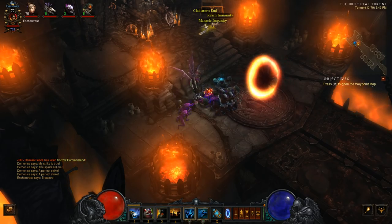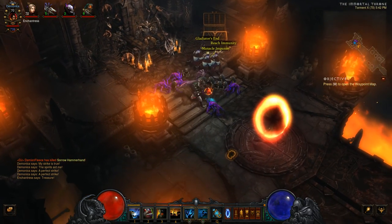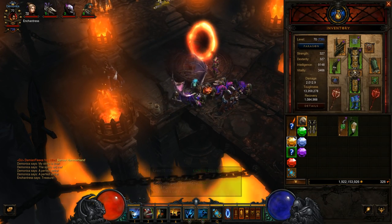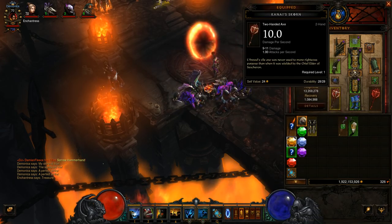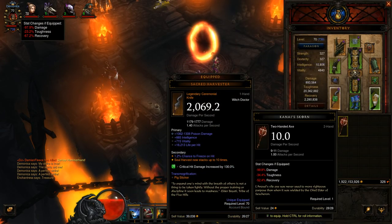Just go to the Ruins of Sessharon, run through it until you get to the Immortal Throne room. Come into the Immortal Throne — there's the box, 100% chance. You get the transmog for the two-handed axe, which I think is pretty cool. It is white, too, so you can drop it.